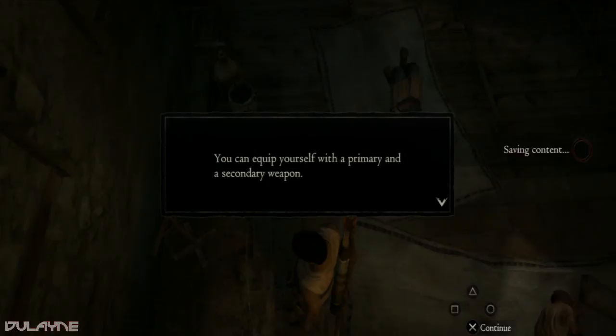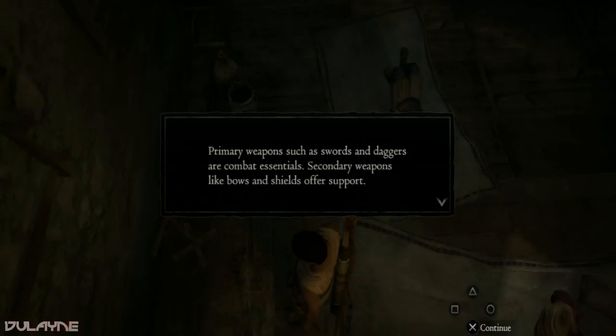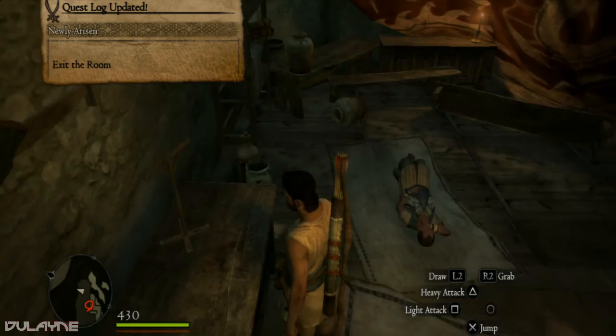If I keep changing my mind during playthroughs I'm never gonna get anything done. So you can equip your weapon yourself — I thought I had to get my pet cat to hold it for me. Primary weapons such as daggers and swords are combat essentials. Secondary weapons like bows and shields offer support. Okay, all right.